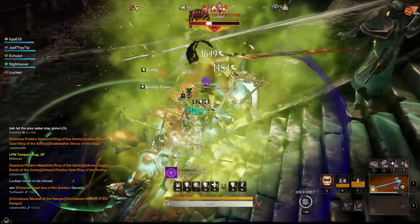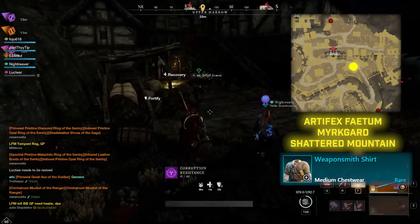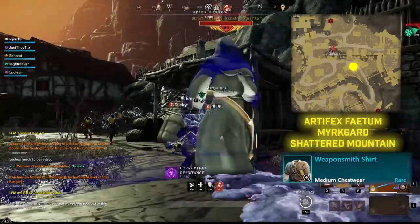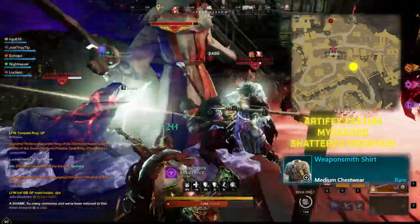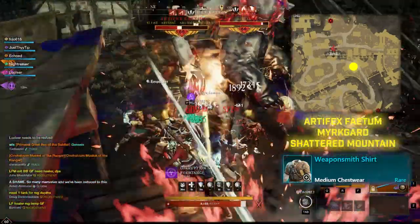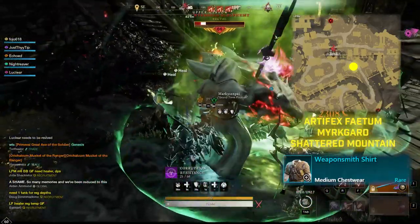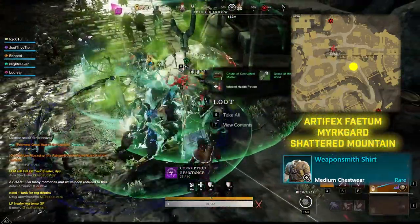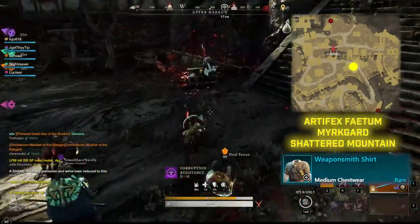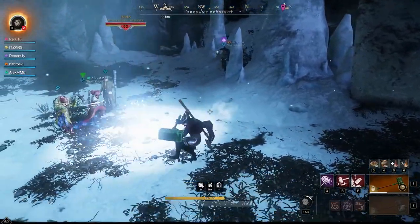Next we have the Weaponsmith shirt, found in Merc Guard with Artifex Fatum. Artifex Fatum is on the eastern side of Merc Guard and can be found during the Merc Guard run. He is fairly easy to fight, and you could use a group of 5 to farm him repeatedly. You don't want to go solo or draw too many mobs, but it's definitely farmable. You can also come through on the Elite chest runs — you get at least one attempt a day, with more attempts on multiple runs.